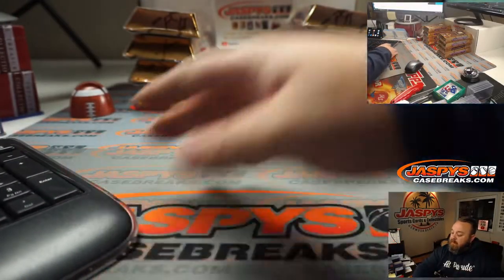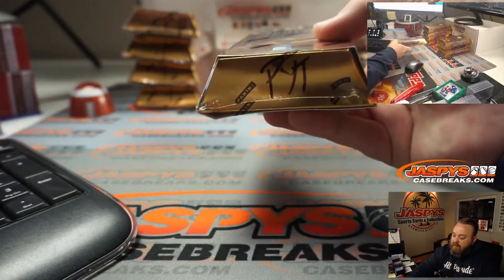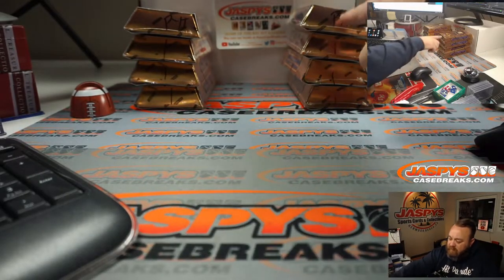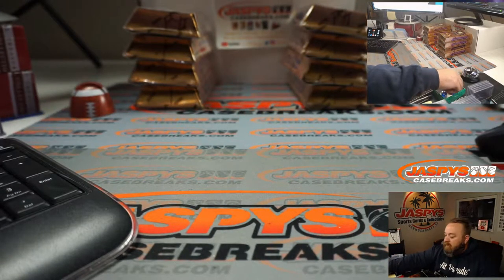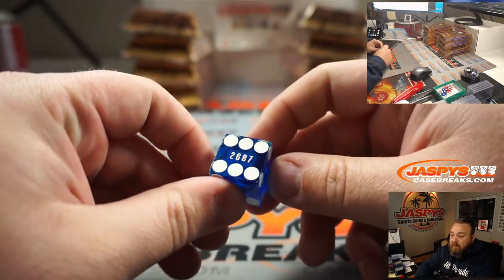These boxes were all marked Pick Your Team from the same case — you can see Pick Your Team and then dashes. I'm going to keep those stacks the same. We're going to throw a dice to see which stack we do for Pick Your Team five and which one's left for Pick Your Team six.